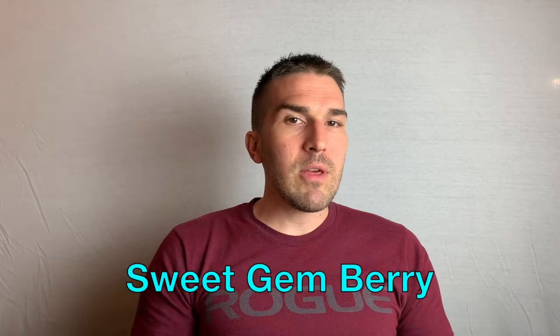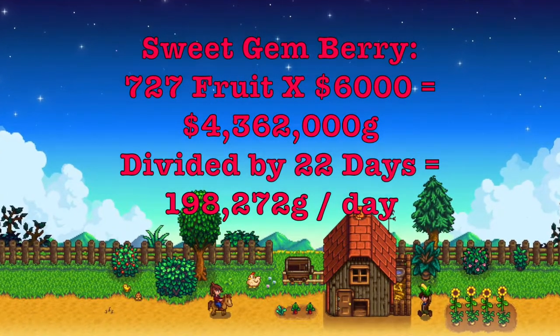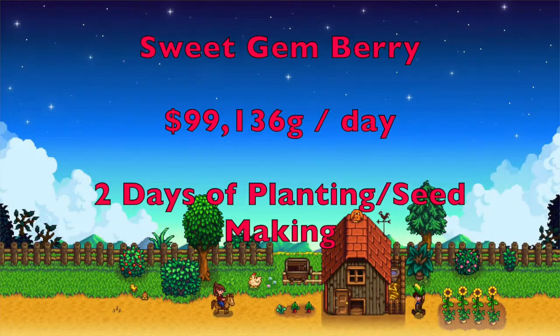Sweet gem berry. We're going to calculate this with the best case scenario in mind — that you are growing these with the agricultural profession using deluxe fertilizer, which is extremely hard to come by, but let's pretend and do a little Stardew role play. Let's also pretend that you get all iridium quality fruits — unlikely, but let's pretend. Sweet gem berry: 727 times 6,000 gold a fruit is 4.3 million gold every 22 days, so 198,000 gold a day. That's almost 80k a day more than ancient fruit — right? Wrong, you fools. If you want to keep that up, you're going to have to put at least half of those back into a seed maker so you can replant them. So that drops down to 99,000 gold a day, and you just spent one to two days harvesting and replanting and using the seed maker.